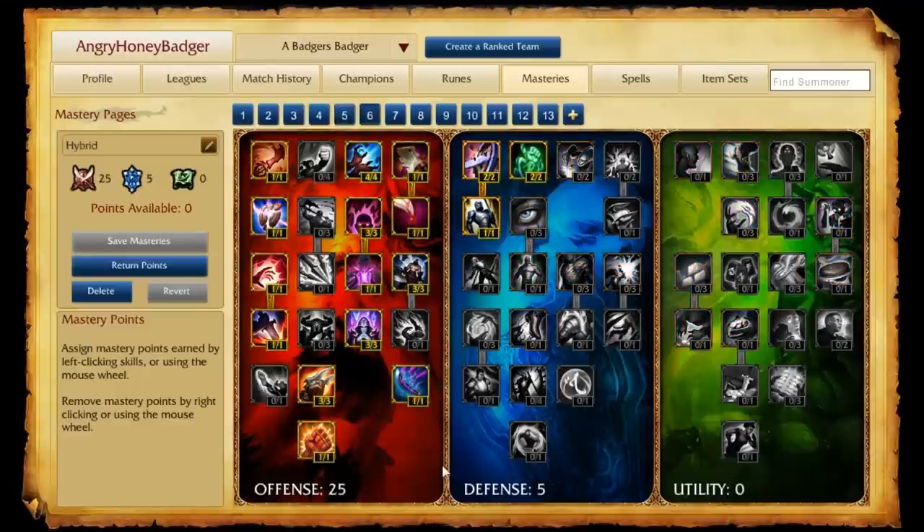I threw in a page here that I call my Hybrid Page — it's a little oddball and really only works for a few champions, but it's 25 in the offense and 5 in the defense. I like to claim this is for champions like Akali, perhaps Teemo, Jax, Kayle, and a few others. It's mostly focusing on dealing all types of damage early on with the 25 in offense, which also helps us scale, with just a little bit in defense. It's pretty specific for just a few champions.